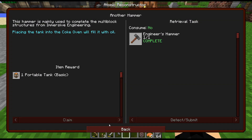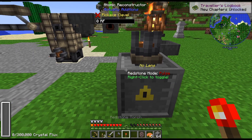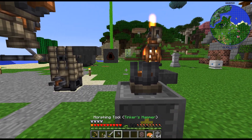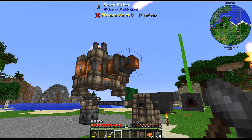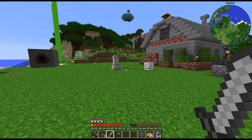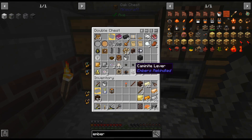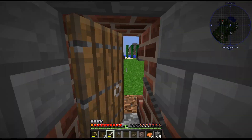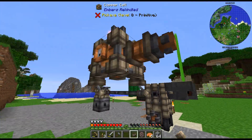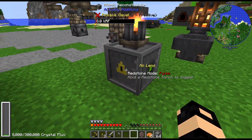We do get a redstone torch — we can do that. That's kind of nice it does that. Oh, we need a lever on that. Also there was a quest to improve our ember — I definitely need to do that, because I am burning through ember like crazy here, especially if I want to be doubling ore and stuff. It's being converted — interesting.